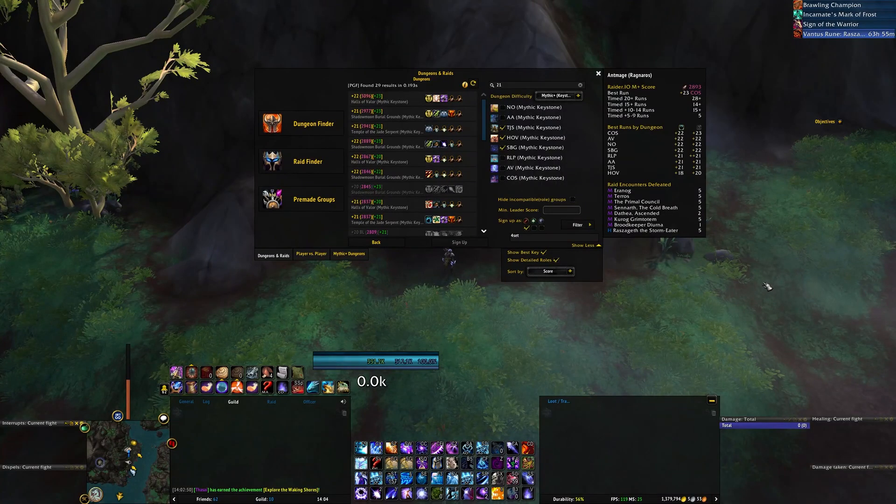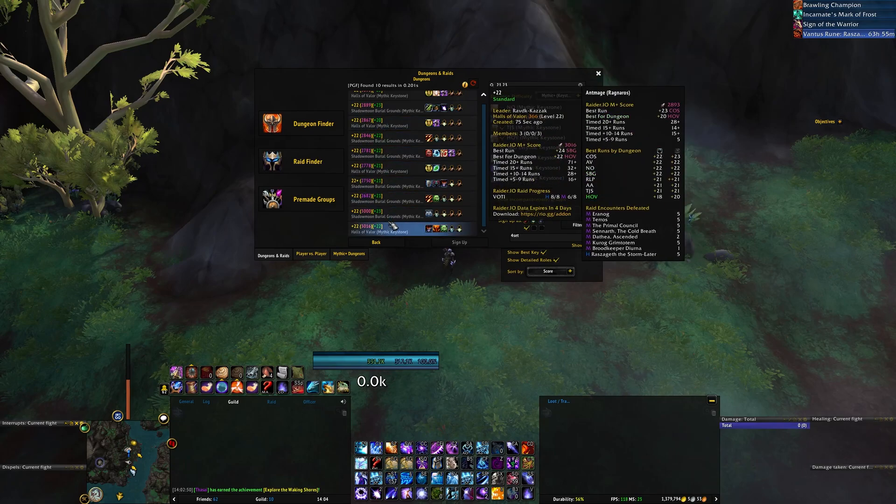A handy trick that also works in the Blizzard UI: if you want to see only 22 keys, you can put 21 and 23 in the search box and you're left with only 22 keys.